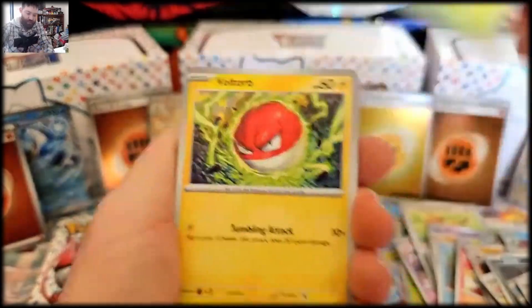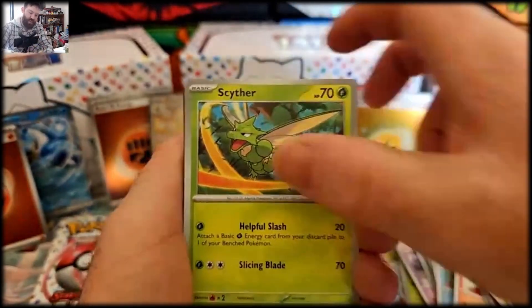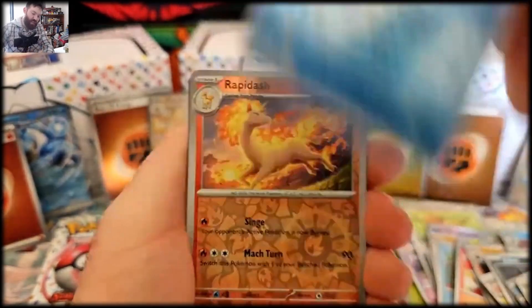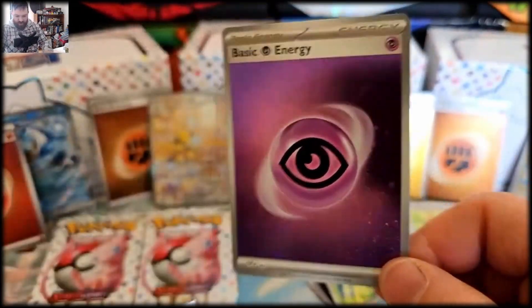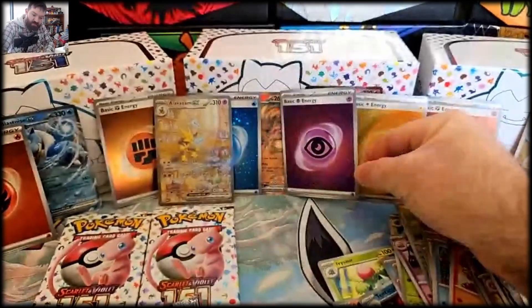Alright guys let's see if we got some magic here. Krabby, Sandshrew, Scyther, Charmeleon, Parasect, Golduck, Rapidash — oh and a Wigglytuff! And a purple psychic energy — very cool. We've got them all — very nice!